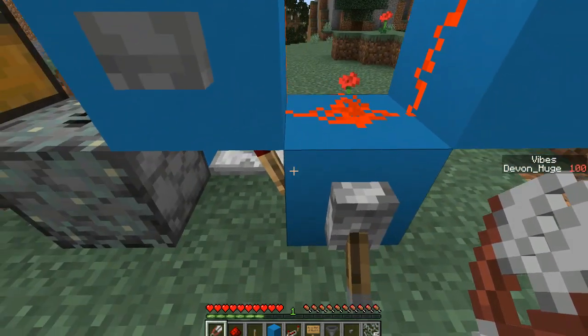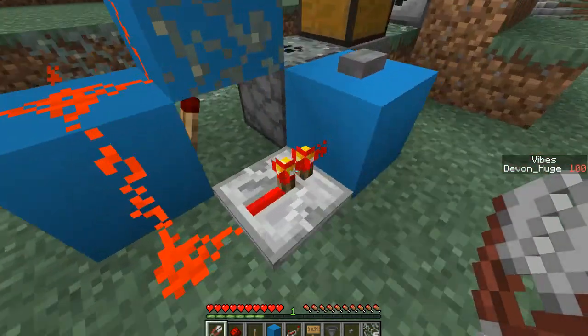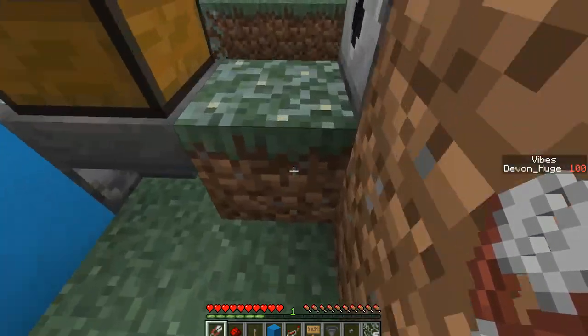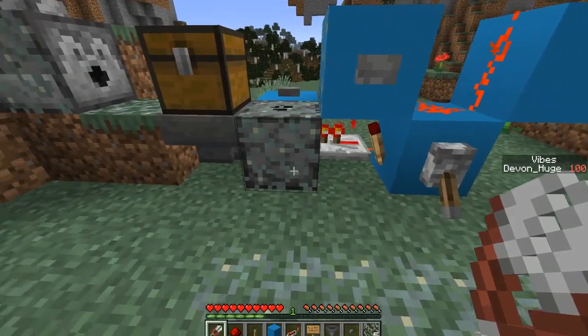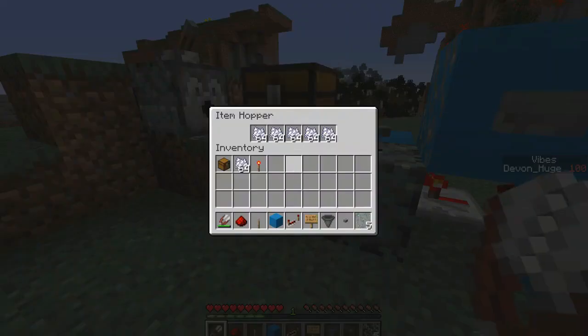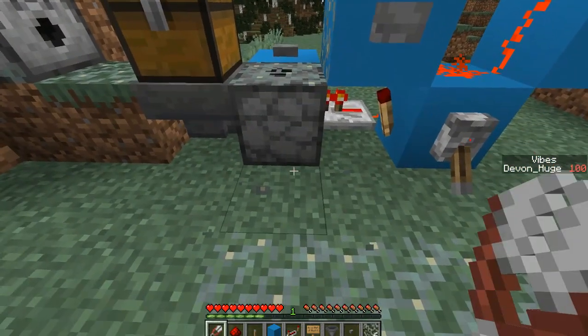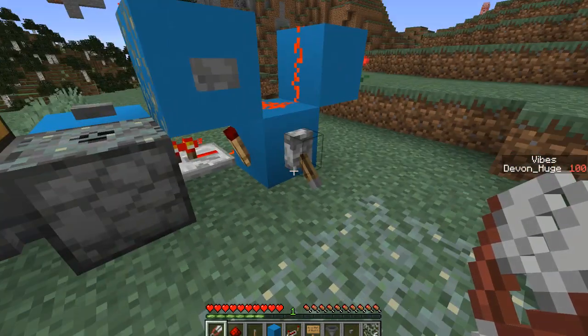I just have a simple redstone torch burn-out clock here with a slight redirection, so that when one torch runs out, the other torch will still keep powering the dispenser. And then I just have a chest here to keep the dispenser supplied with bone meal. So if we farm it like that with our shears, we'll get a bit of lichen.